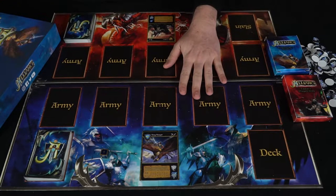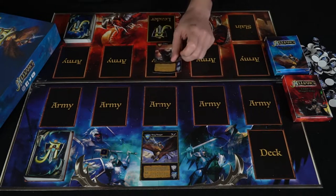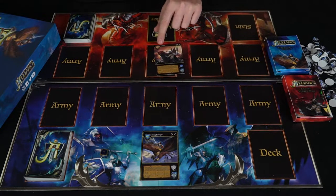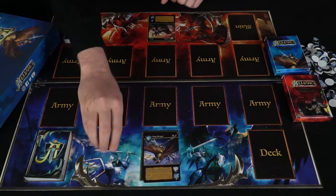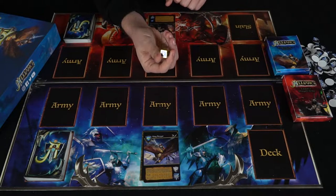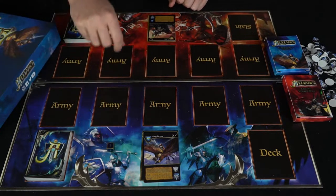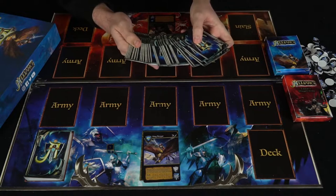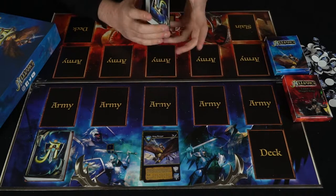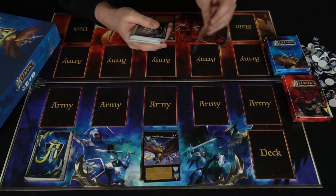Down below you can see there are two character mats — the blue army and the red army. You're also going to have your general or captain, the main leader of your army, placed down below just like this. You'll have a die to utilize; this is actually a metal die with a blue and silver color that reminds me of an Alliance color. It's very strong and sturdy.